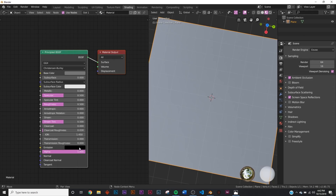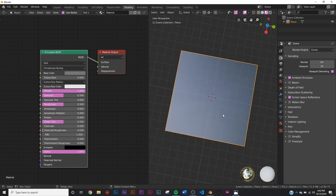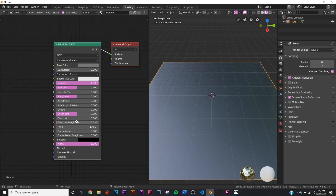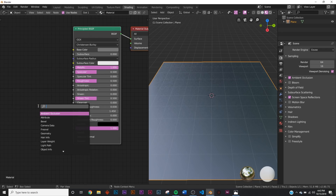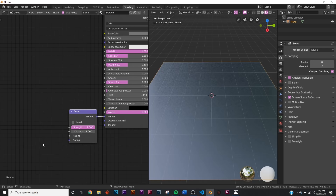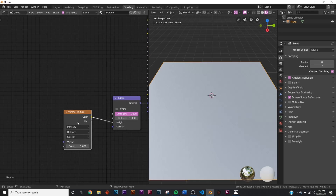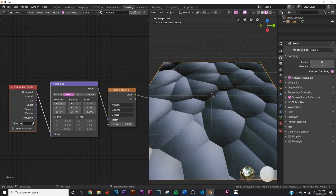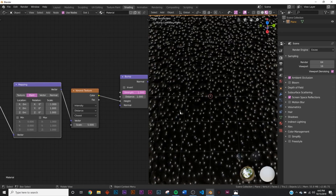Let's make it kind of dark, halfway in the middle, and make it metallic. Now we have a metallic basic Principled BSDF - so let's make the bones of this shader. Hit Shift+A and add a bump node, then add a Voronoi - type 'vor' - and plug this Voronoi texture into the height. If you have the Node Wrangler add-on enabled, just hit Ctrl+T to bring in the mapping and texture coordinate. Bring the texture coordinate to the object coordinate.